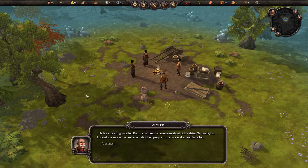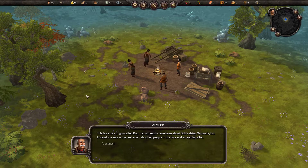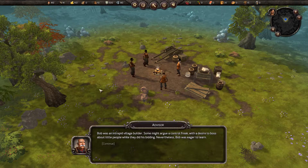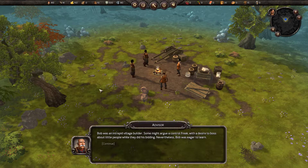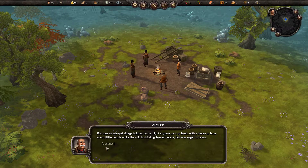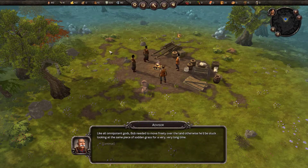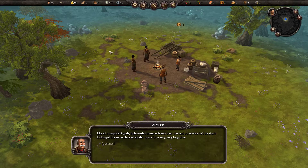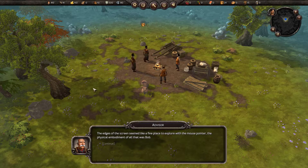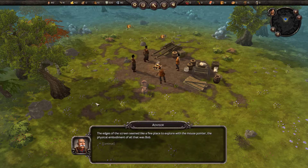This is the story of a guy called Bob. It could easily have been about Bob's sister Gertrude, but instead she was in the next room shooting people in the face and screaming a lot. Bob was an intrepid village builder — some might argue a control freak with a desire to boss about little people while they did his bidding. Nevertheless, Bob was eager to learn. Like all omnipotent gods, Bob needed to move freely over the land, otherwise he'd be stuck looking at the same piece of sodden grass for a very long time. The edges of the screen seemed like a fine place to explore with a mouse pointer — the physical embodiment of all that was Bob.